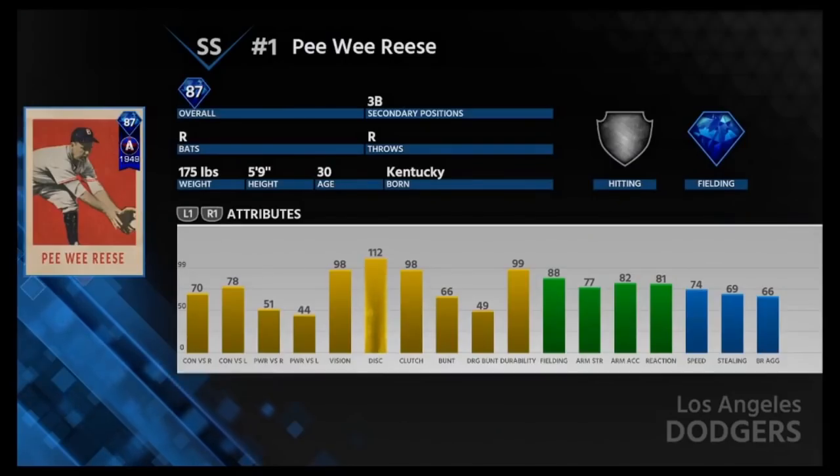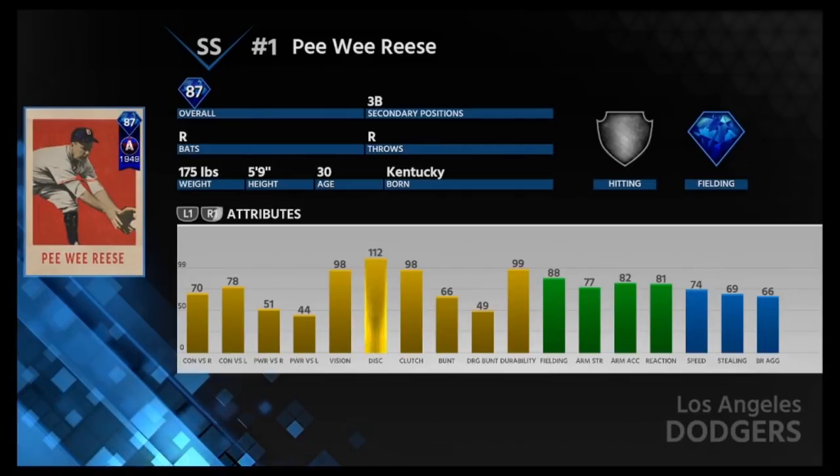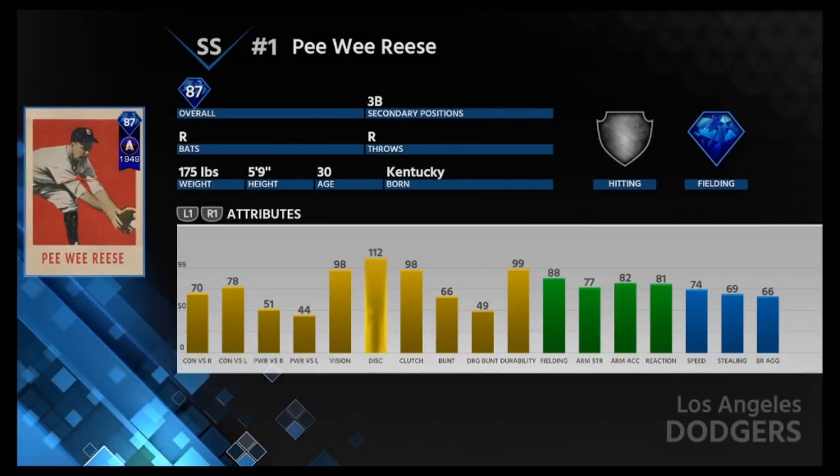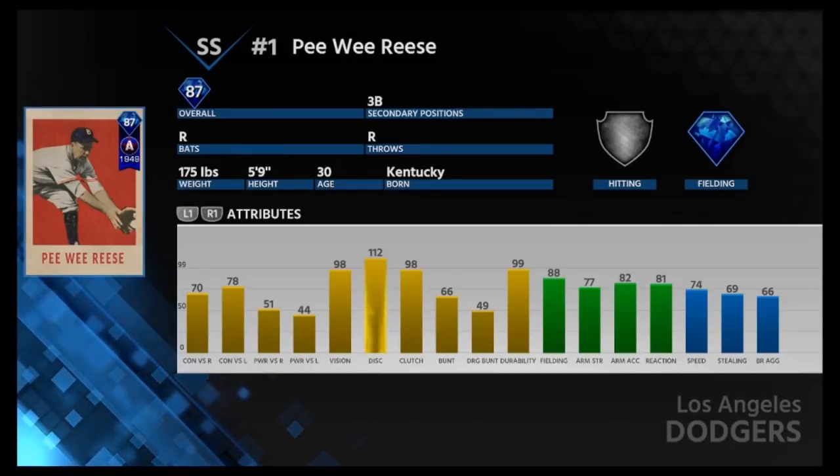Let's go take a look at those cards and see how they stack up to other players. Here's Pee Wee Reese — he's a shortstop, actually not too bad. He has really solid fielding at 88, 77 arm — you kind of wish the arm strength was a little better. Where he really excels is vision, discipline, and clutch — those are 98, 112, and 98 respectively. His contacts are both above 70, not much power but he's five foot nine. I'll give him a try and let you guys know.